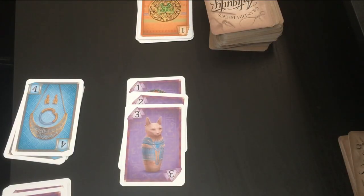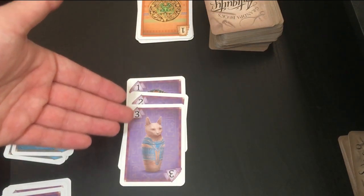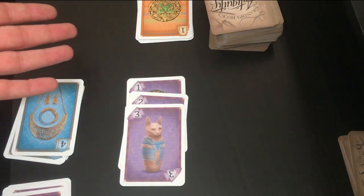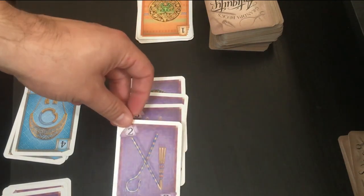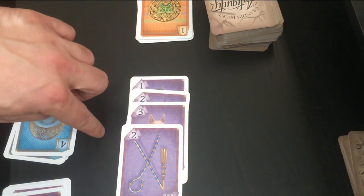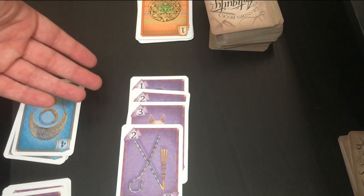One more thing: you can add cards to other players' collections to sabotage them. For example, if I'm clearly going for a perfect set — one, two, three, just needing a four and five — my opponent can see this. So they come in and throw a two down, which defeats my perfect set. I could still get a standard set if I'd like, but no perfect set.